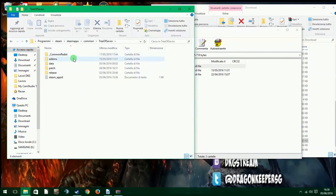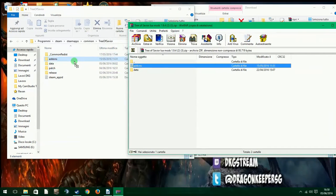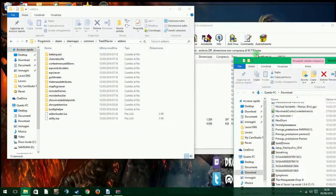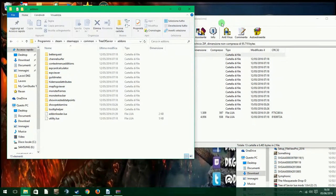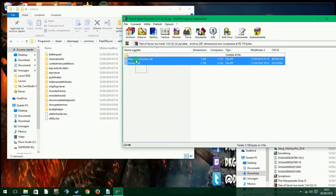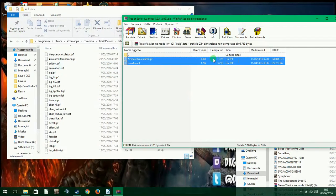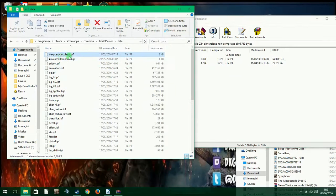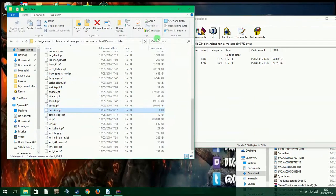You have to drag this folder here into the add-ons directory. Then for the data folder, we have two files here that you just drag them there. After this, you have a hex card calculator and Sammy Annie here. After this, you close everything.